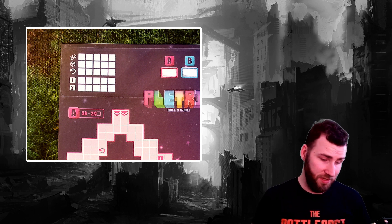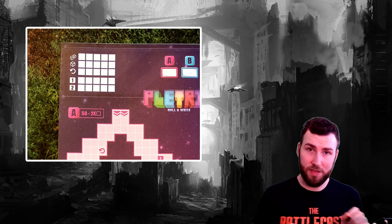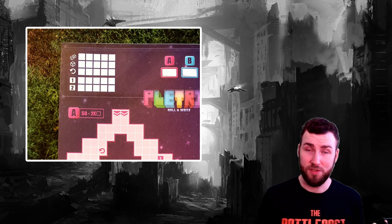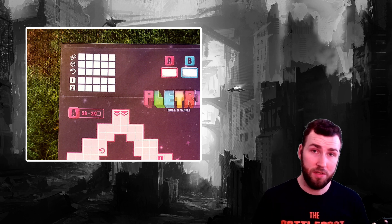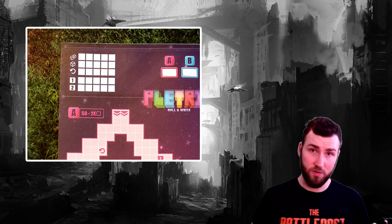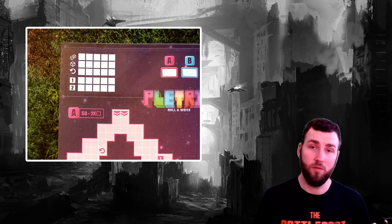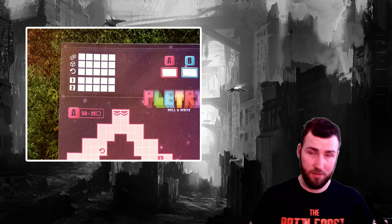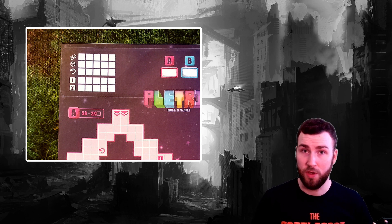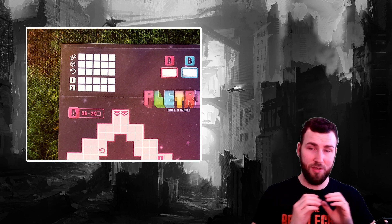Starting at the top of the powers: the two-dice symbol lets you choose the symbols on a pair of dice and use them again — double efficiency. The single dice symbol is similar — choose one symbol on a die and use it again. The re-roll lets you re-roll any number of your dice before writing their symbols down. The last two symbols are unique: they must be used right away when you fill them in — fill in any one square, and fill in any two squares. You can imagine how powerful these are, especially for areas C and E where missing spaces completely shut out your points.